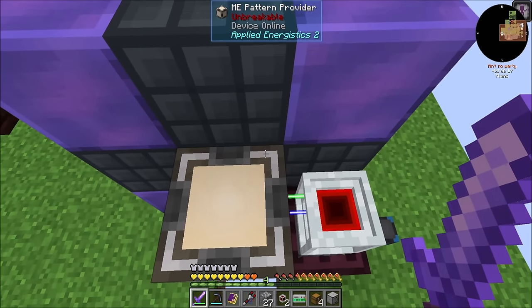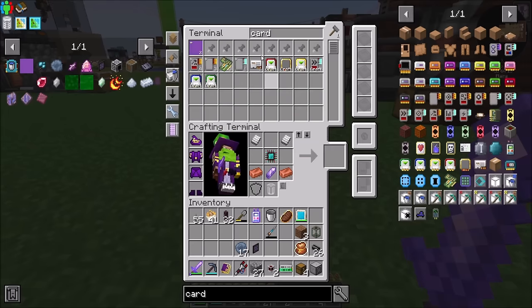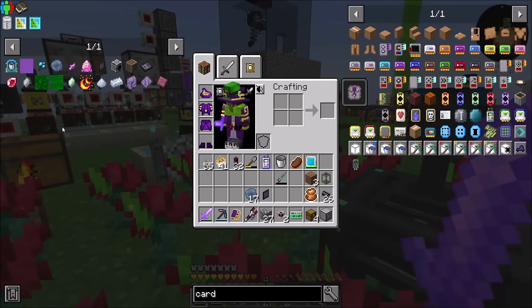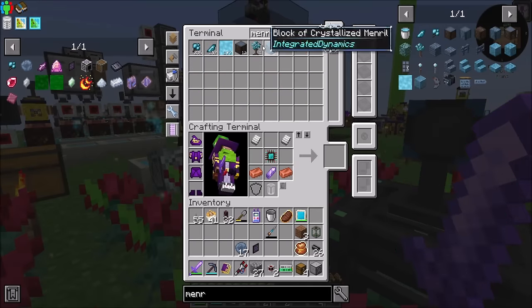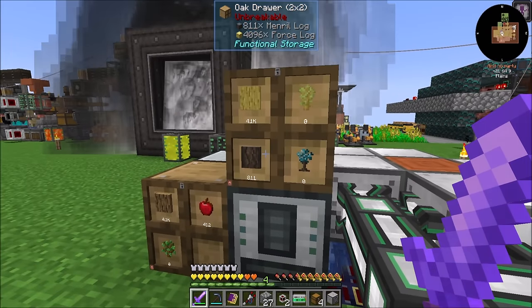The only problem with doing it this way is I can't actually access the UI of the entangled machine, so we're just going to have to hope. The fact that there are two buckets in there now is a good sign. And then how are we for mineral? Because I was doing some stuff with mineral. We're okay with mineral.